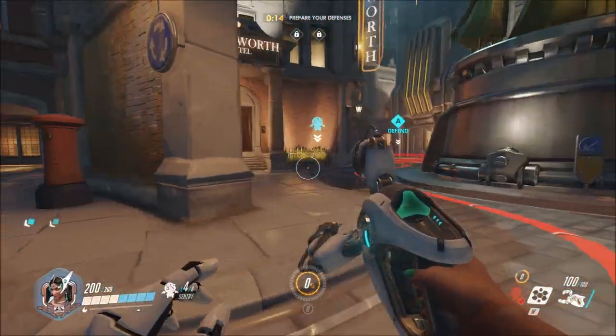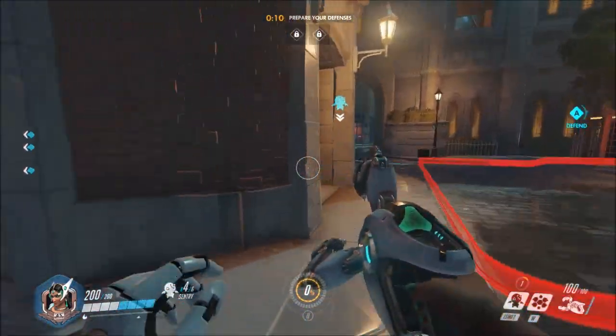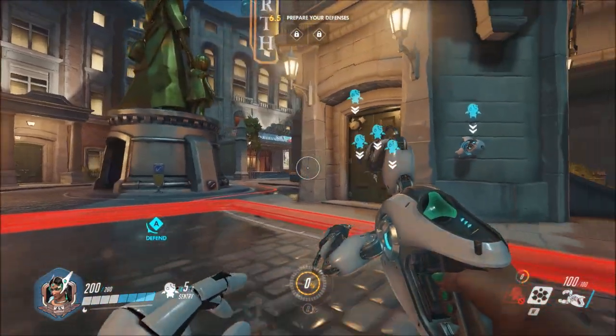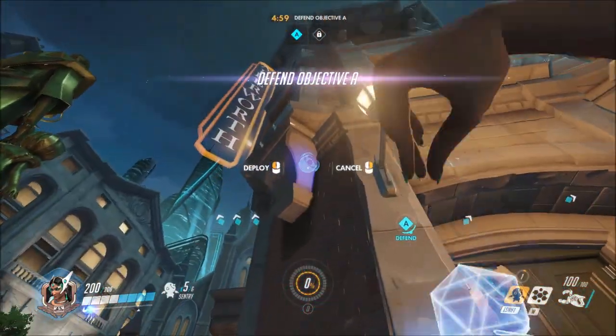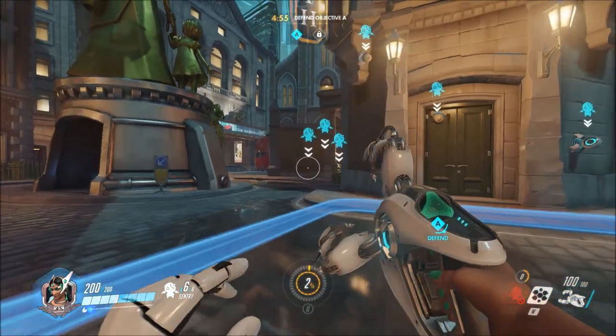These turrets are not going to last — they're not meant to do a lot of damage. They're there to annoy the initial push, distract them from pushing out, and more importantly, build you some ultimate. I've gotten anywhere from 10 to 40% of the first teleporter this way. By doing this method, you can have six turrets up right as soon as the match is starting.